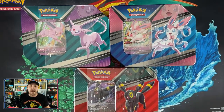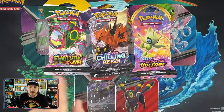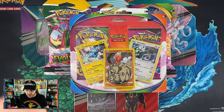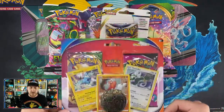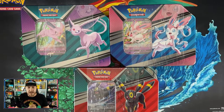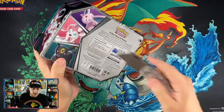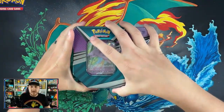We're also opening a sleeved booster from Evolving Skies, Chilling Reign, and Vivid Voltage, a check lane blister for Brilliant Stars, and a pack with Vivid Voltage and Fusion Strike, plus the three legendaries tin with Thundurus, Landorus, and Tornadus. Let's start with the Espeon tin — slicing open the back and getting the promo out.